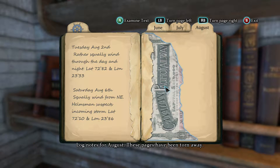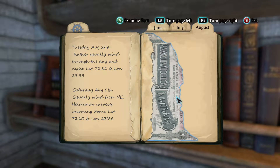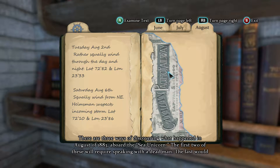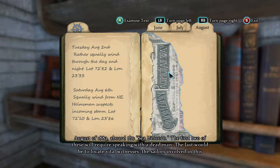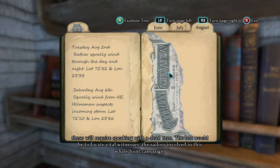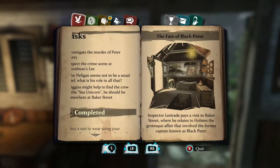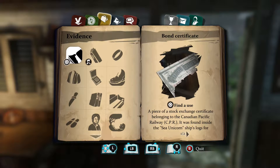Log notes for June — nothing unusual. Log notes for July — nothing special. Log notes for August — these pages have been torn away. Log notes for Canadian Pacific Railway — CPR. A torn piece from a bond certificate. I've seen this abbreviation somewhere very recently. There are three ways of discovering what happened in August of 1883 aboard the Sea Unicorn: the first two require speaking with a dead man, the last would be to locate vital witnesses — the sailors involved in this whale hunt campaign.